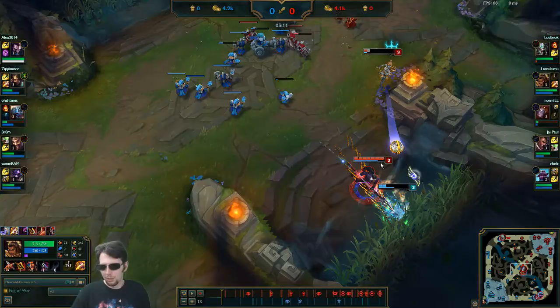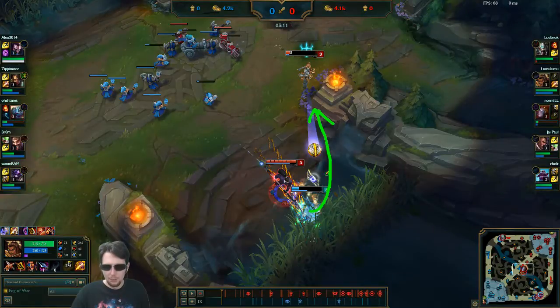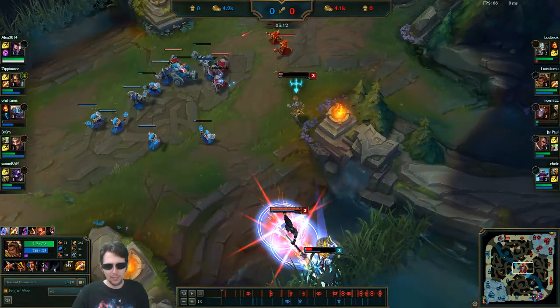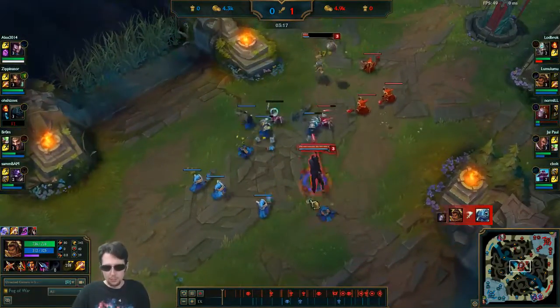I do want to throw out the Q just to make sure Fizz can't Playful Trickster away or get to the Scuttle Crab and escape. I want to throw out a Q for a little extra damage, but I definitely don't want to allow Fizz to turn on me and kill me because I'm very low HP. We secure the first blood and go back to farming. Good play, good start. Maybe I could have done a little bit better in the initial trade so we didn't have to go one-for-one in summoners.